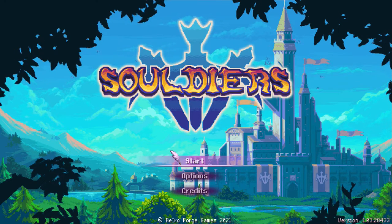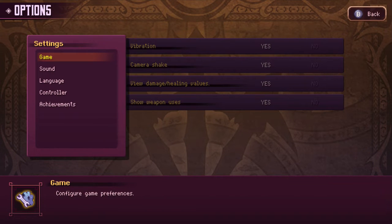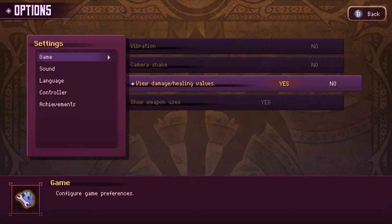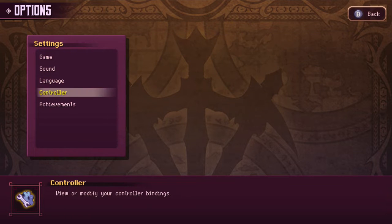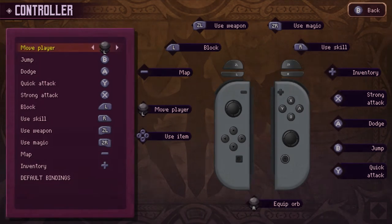Anyway, before we start, we're going to go to options just to quickly check things out. Vibration — we're going to set that to no, I usually don't like that. Most of you prefer no camera shake from what I've noticed in previous playthroughs, since some of you can get disoriented or have motion sickness. View damage and healing values — we'll put that to yes. Language is English. It does have button mapping, which is cool, but I'm going to keep the defaults. Alright, we'll go back.